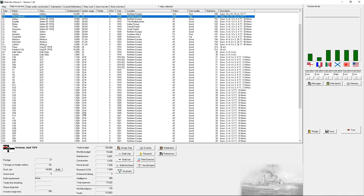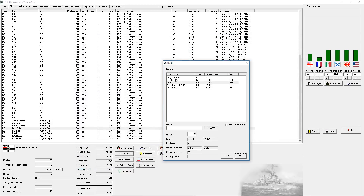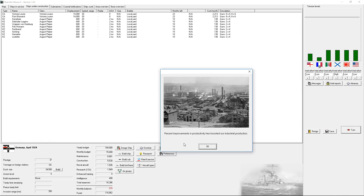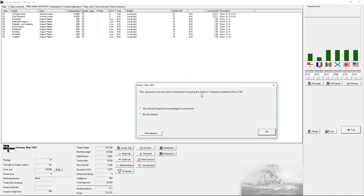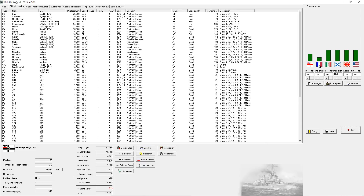Everything's good on here. I've got a lot of destroyers. I could definitely use some more - let's do another eight. Improvements in productivity boost our industrial production. The Prince Heinrich has finished our working up. The Japanese government is interested in buying the rights to torpedo production. I'm not going to go ahead and do that because we take a look at the map.